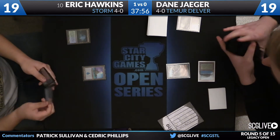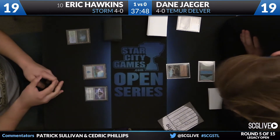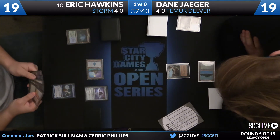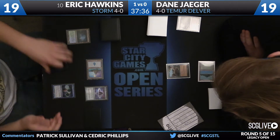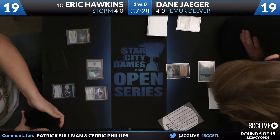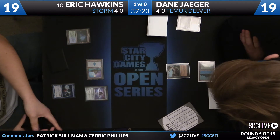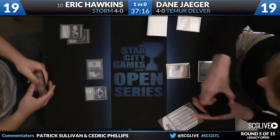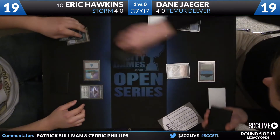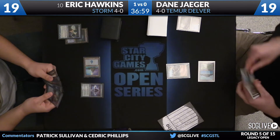Dane Yeager is going to start off with a Nimble Mongoose in game number two. For Hawkins, he's starting things off with an Island, now a Lotus Petal. Just a Ponder - that doesn't mean he's not moving this turn. He's got a couple copies of Lion's Eye Diamond and another Lotus Petal in hand - this could get a little scary. As someone who has been killed on turn one by Storm several times, his hand has the makings of something that could potentially get there. He picked up another Ponder - he'll just pass the turn back now.